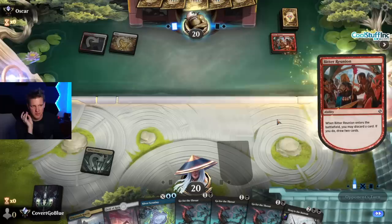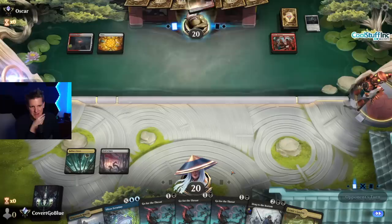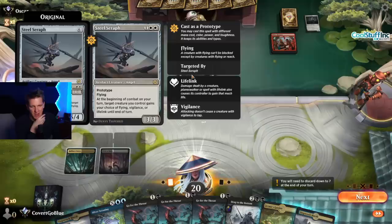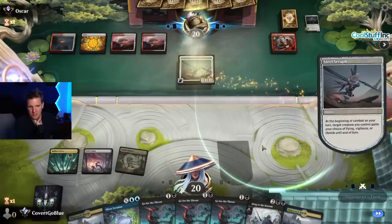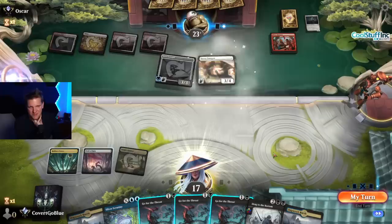Bitter Reunion — discard a card, draw two. It's an enchantment. Reanimator deck located. Those shield counters might be a problem, but Drag to the Bottom becomes very good all of a sudden. Steel Seraph — a 3/3 flying prototype. At the beginning of combat on your turn, a creature gains flying, vigilance, or lifelink. It's an artifact, so we can't Go for the Throat it. Could be a problem. We're going to try to buy time and drag stuff to the bottom. Invoke Justice tends to make things very large.